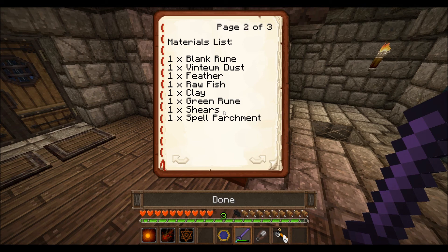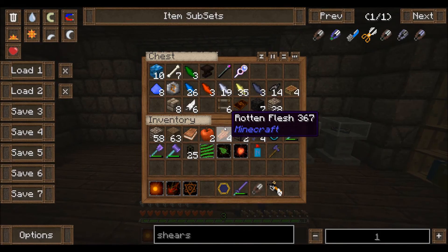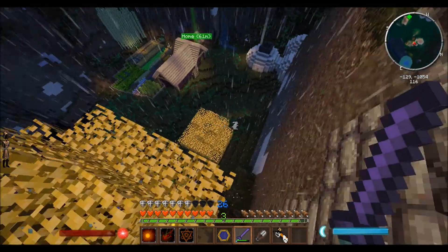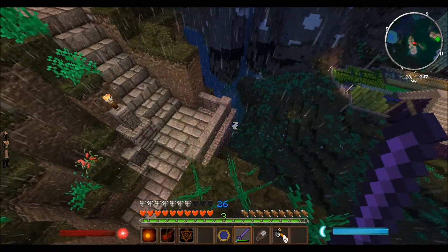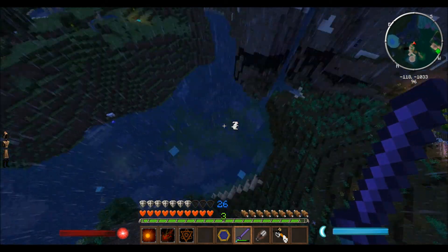I need a piece of clay. Do I have clay in here? No clay at all. That's fine because we need squid ink anyway. I'll go get some clay and some ink, and hopefully we won't need too much for the other spell.